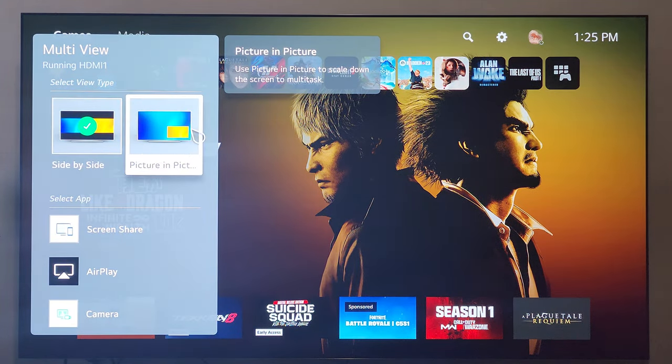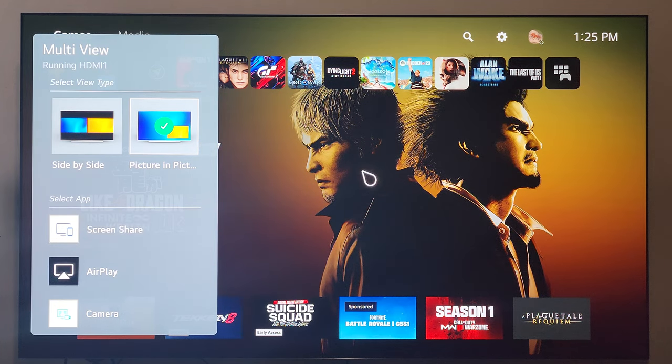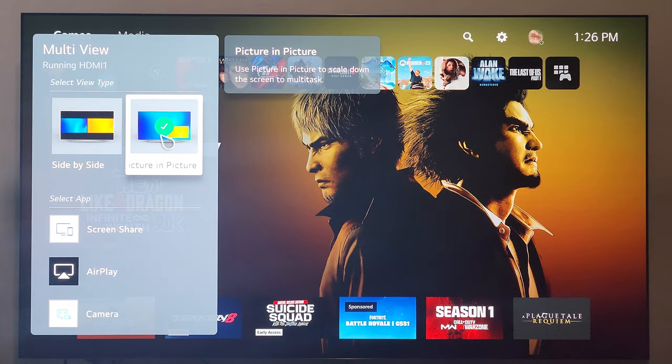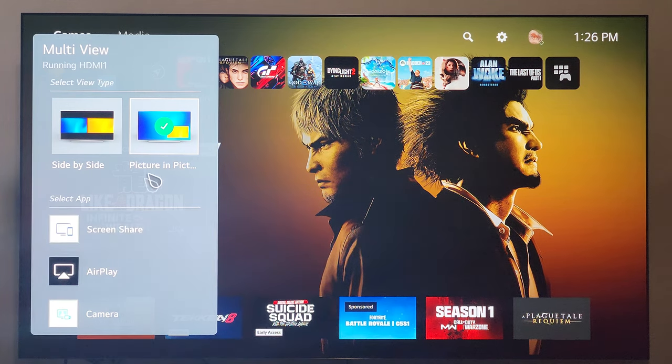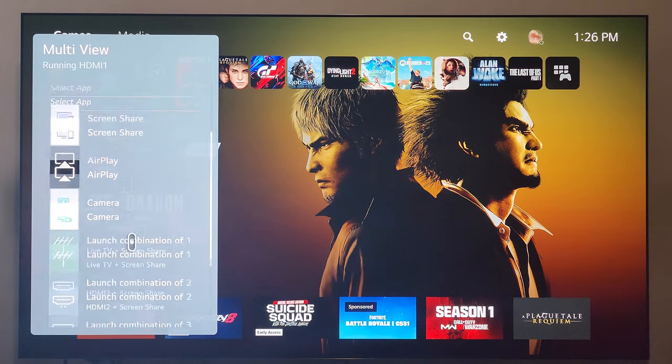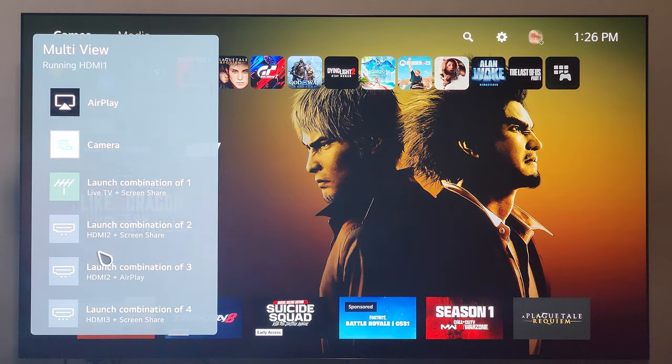We get the usual menu — you have side-by-side or picture-in-picture. The way I want this to work, what would work best for me, is picture-in-picture. The idea is that I can be gaming on the PS5 and then have a window — I'd probably put it in the bottom left-hand corner. The point is I want to be able to play PS5 with the audio coming through for the PS5, but have a picture-in-picture setup with something like a college football game. I think that would be a great feature. You have a couple of options: screen share, AirPlay, camera, and down here is where you get into your other options.